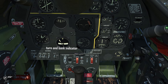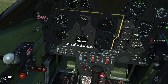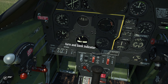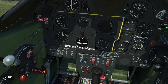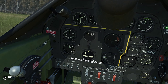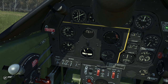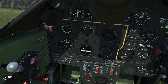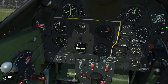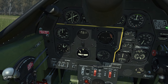Then we have the turn and bank indicator. The little ball indicates if your aircraft is slipping or yawing to one side. If the ball floats to the left of the middle, your aircraft is yawing to the right — use your left rudder to bring it back to center, and vice versa. It's really important on the P-51 to keep that ball centered to stay aerodynamic. The needle above shows your bank angle, interesting for holding a certain turn rate to circle a target on the ground, or to maintain a constant orbit around an airfield.